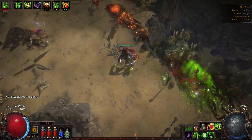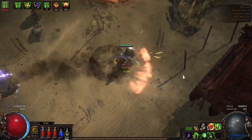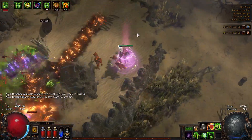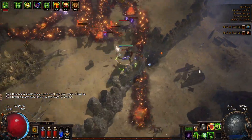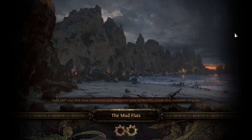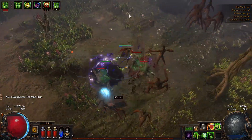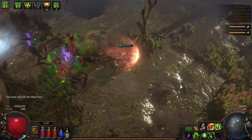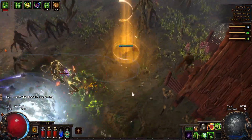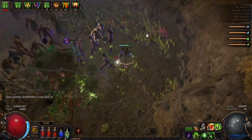We're basically back to Act 1 but it looks a bit different and we'll be killing some different creatures. We're mostly going to try and get through the acts rather quickly. In this area I usually try to get to the right side as fast as possible because the quest mob we need to kill is usually over there.